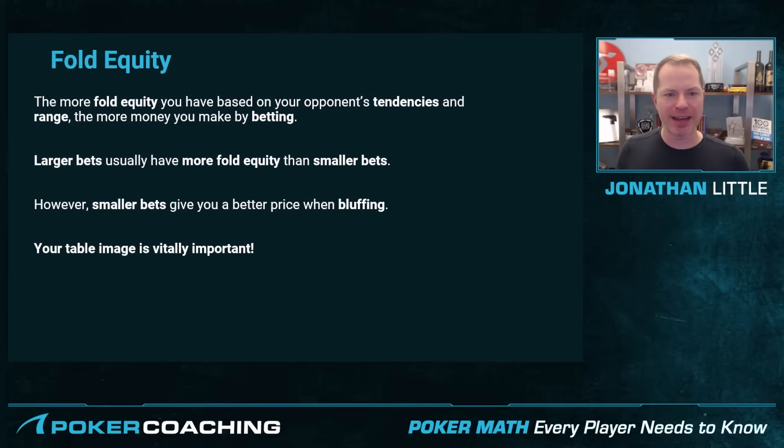The more fold equity you have based on your opponent's tendencies and range — meaning they're generally tight and fold a lot, or their range is way too loose and they have to fold a large chunk of it — the more money you make by betting. Essentially, the more often your opponents fold for whatever reason, the more money you make by betting in general. Larger bets usually have more fold equity than smaller bets, because as you bet bigger, they should be folding more often per the MDF concept. That said, smaller bets give you a better price when bluffing, since you're risking relatively little to win a lot.